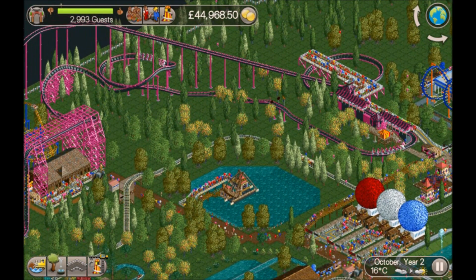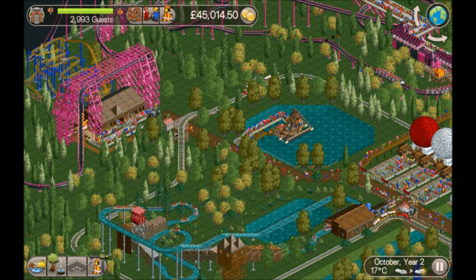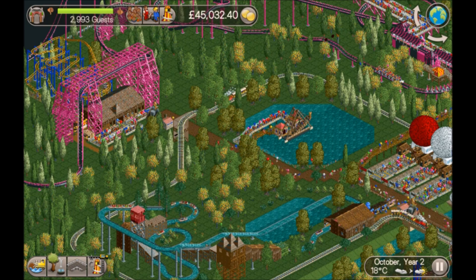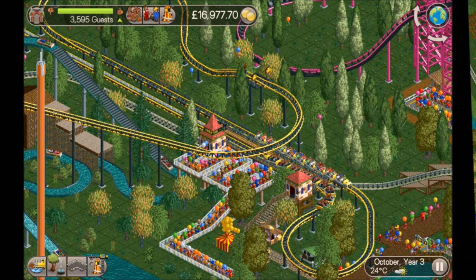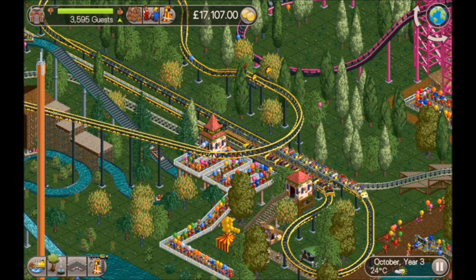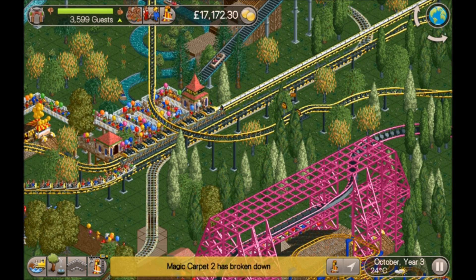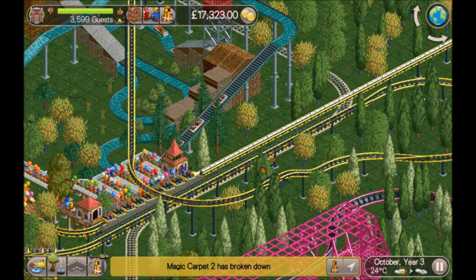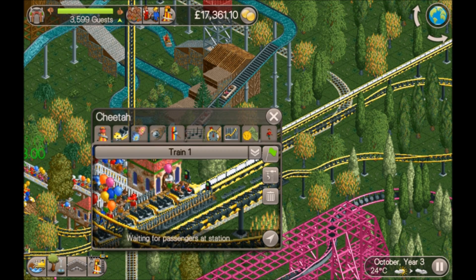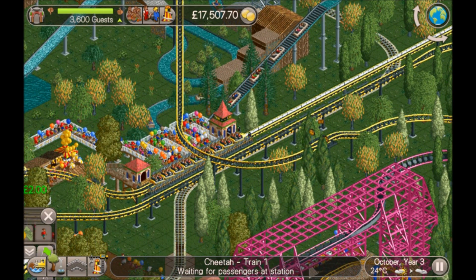Fantastic — two years to go, we're going to do this quite easily. The hyper twister is still popular. We've got plenty of cash, so let's go and blow it on something ridiculous. It is October Year 3. We've gone over the target — the scenario wants 3,500 guests, and we've got just under 3,600. We've got a giga coaster here with a booster launch.